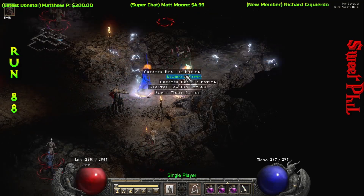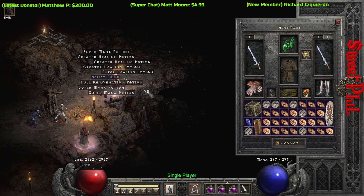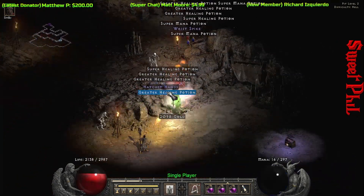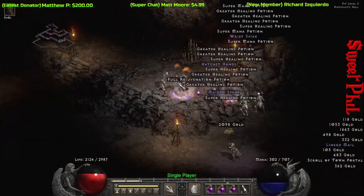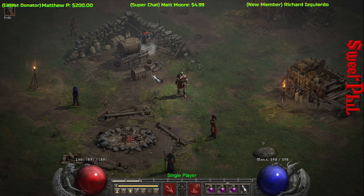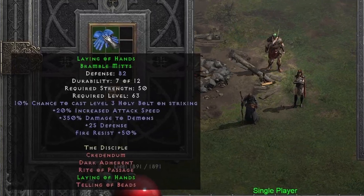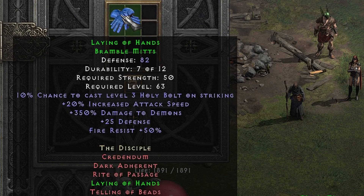Here's run number 88 — my face is no longer on there as I'm doing this off stream, probably early in the morning before my family wakes up. I grab these set gloves — Laying of Hands. Noteworthy because of the increased attack speed, a huge 350% enhanced damage to demons, and a massive amount of fire resistance.